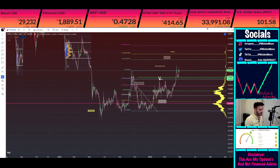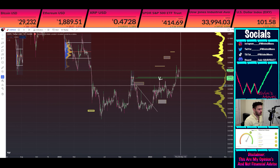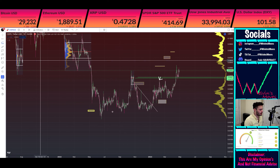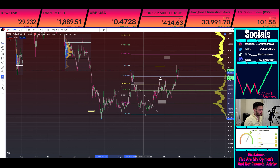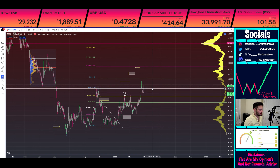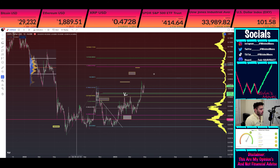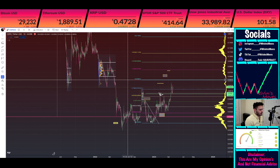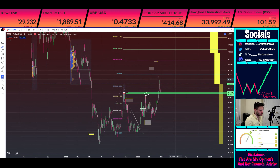I want to try and throw on a trend-based Fib, because that might give us a little better insight. Your 786 on this is actually at 5 cents 29. So if you're looking for extension levels — if we consider this right here as your wave one, that's your wave two, and you're looking for a wave three from that point.